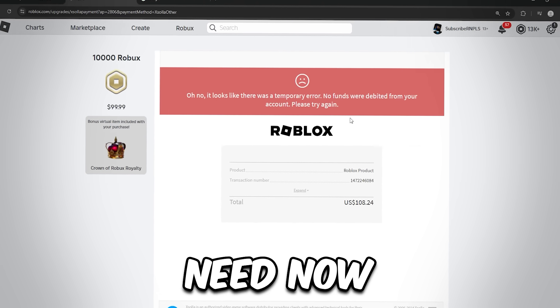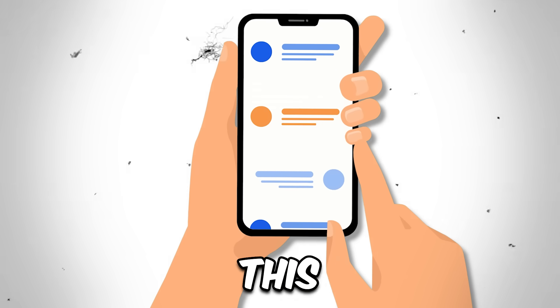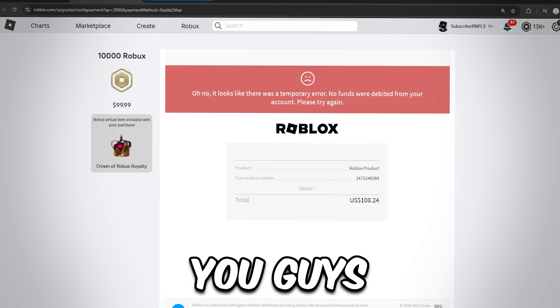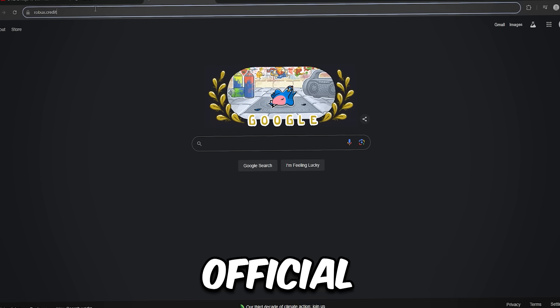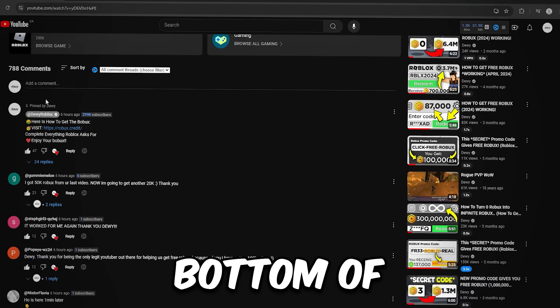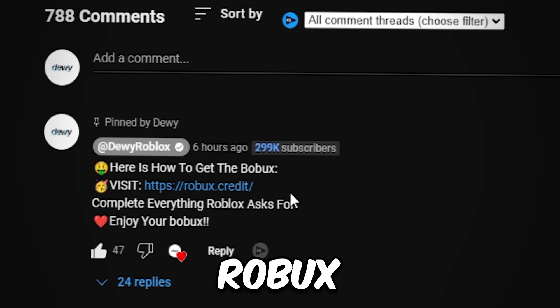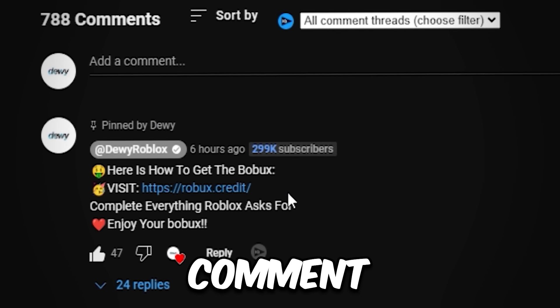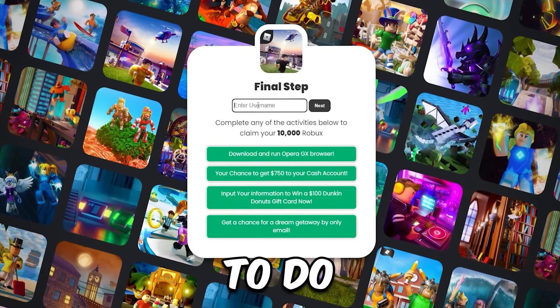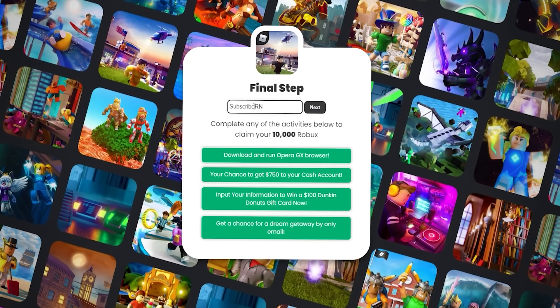Now you'll need a browser of your choice — Safari or Google — whatever device you're using. Go to your browser and type in robux.credit. This is claimed to be the official website of Roblox for making this work. You can also find this website in the comment section of this video — pinned by Dewey — saying 'here's how to get the Robux, visit robux.credit.' Once you're on the site, type in your username. My username is subscribe rnplee — go ahead and click next.